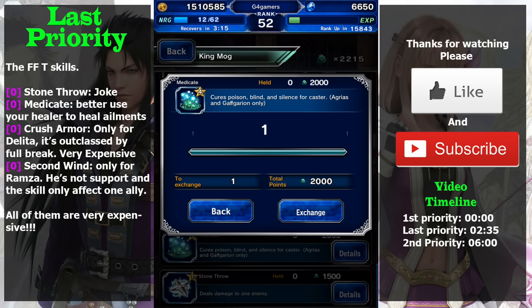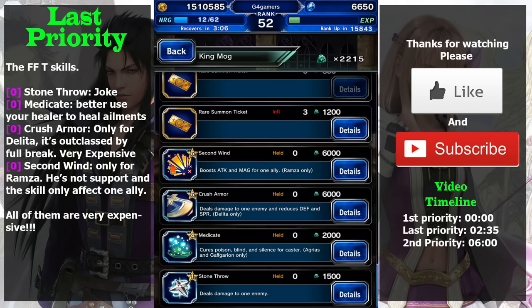So avoid this skill — the price is very expensive, and even if you get Gavgarion or Agrius later, it is still not worth getting. Maybe the only worthwhile skill is Crush Armor.